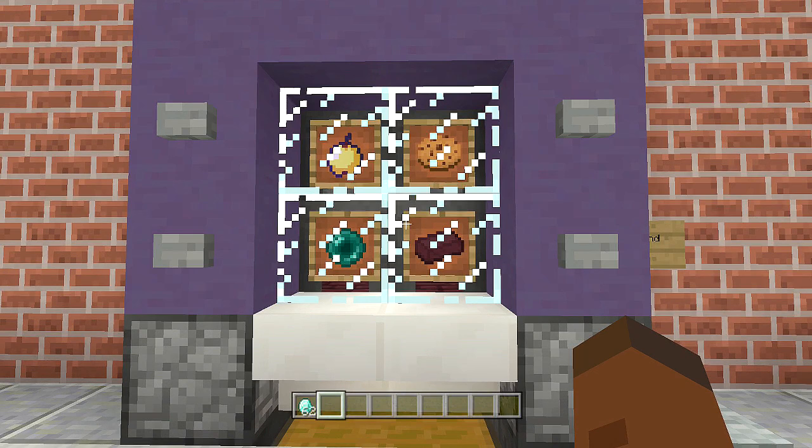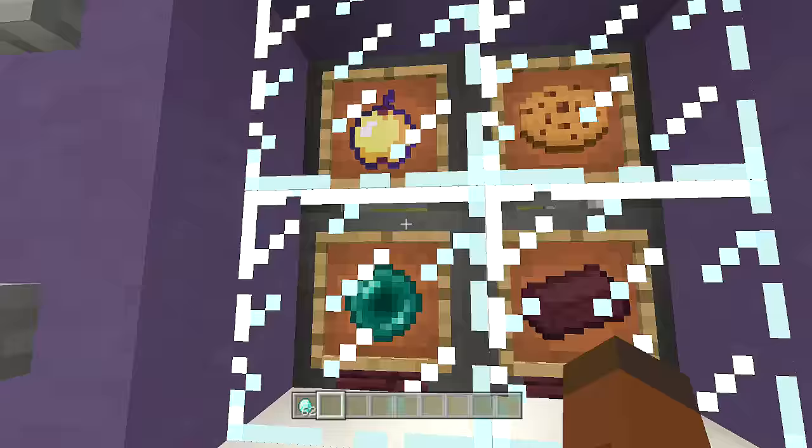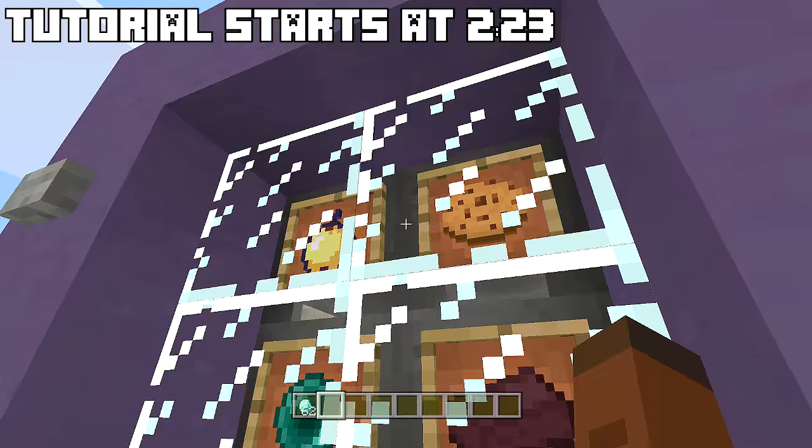Hello everyone, FedEx Gaming here. Welcome back to another redstone tutorial. In this video I'm showing you how to build a working vending machine. This does work on Pocket Edition — the only thing that does not work on Pocket Edition is the pane glass in front of the item frames. You'll have to do something else for that, but that's the only thing that doesn't work.